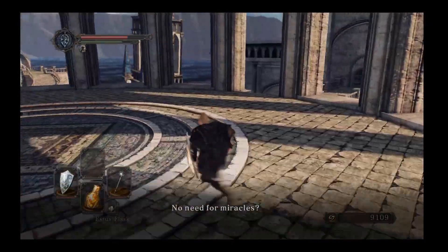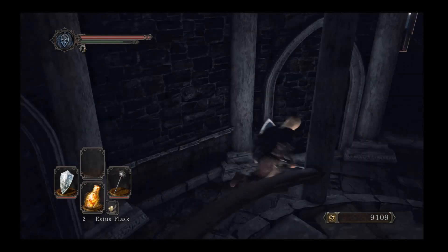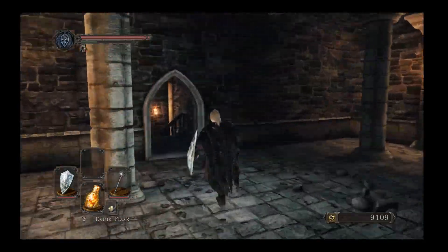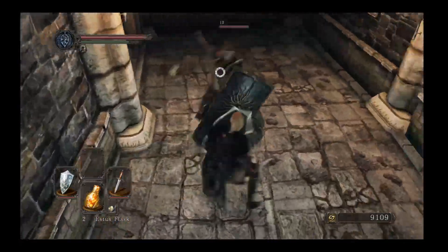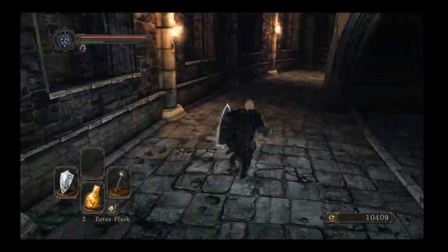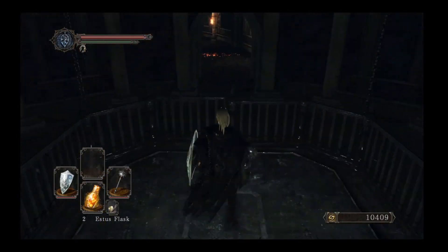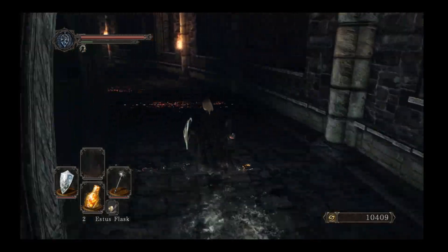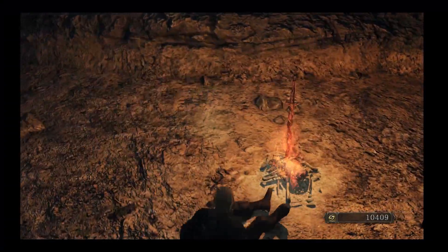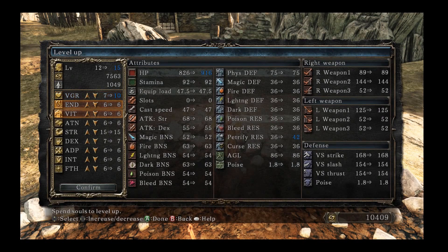We'll send this girl back to Majula by exhausting her dialogue, then just run to the next bonfire in No Man's Wharf before we spend these souls. Now we're going to kill this knight — I recommend a backstab then take out your Mace and get him twice — because we want the Sublime Bone Dust. We'll turn that in later to make our flask more potent. Then we'll skip everything down here since there are no important items. At the bonfire we'll finish leveling up: Vigor to 10, Attunement to 10, and save the rest of our souls.